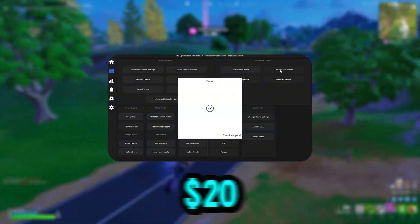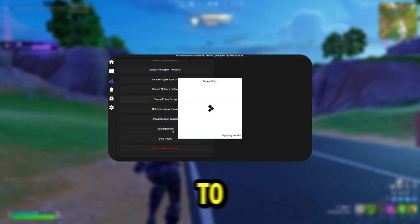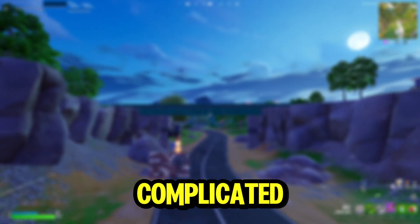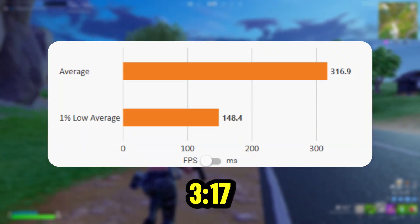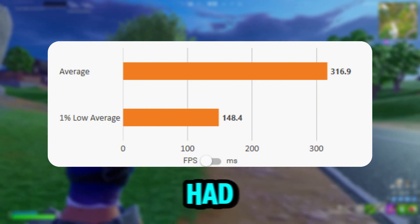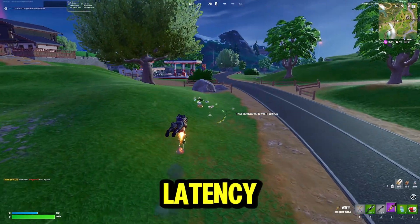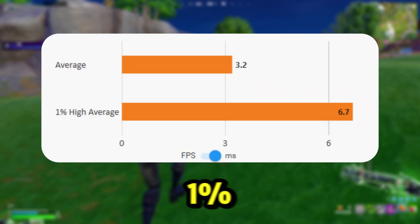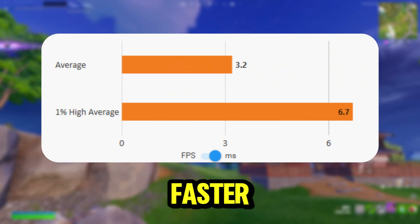This is the pro $20 tweaking panel, which is more advanced than the basic with deeper optimizations. It's designed to push your FPS higher and cut down latency without making things too complicated. There was a massive difference here. The average FPS jumped up to 317 and the 1% lows are now at 148 — that's more than double what I had with no tweaks and a big leap even from the basic pack. The latency improved too, with the average input delay dropping to 3.1 MS and the 1% highs cut down to 9.2 MS.